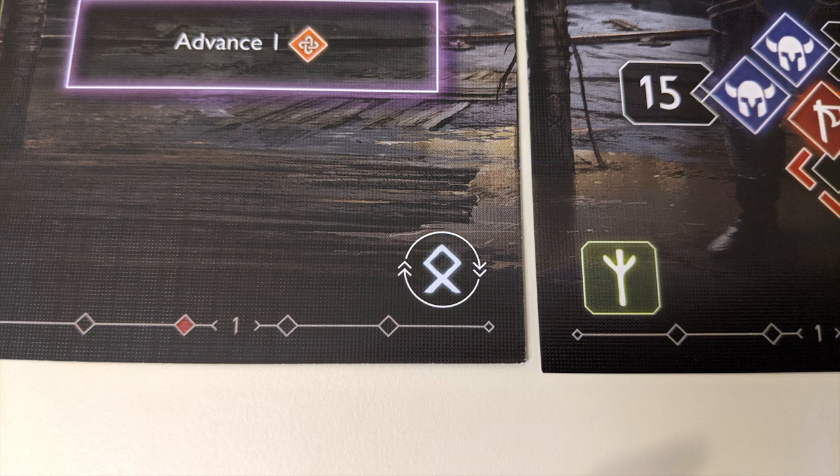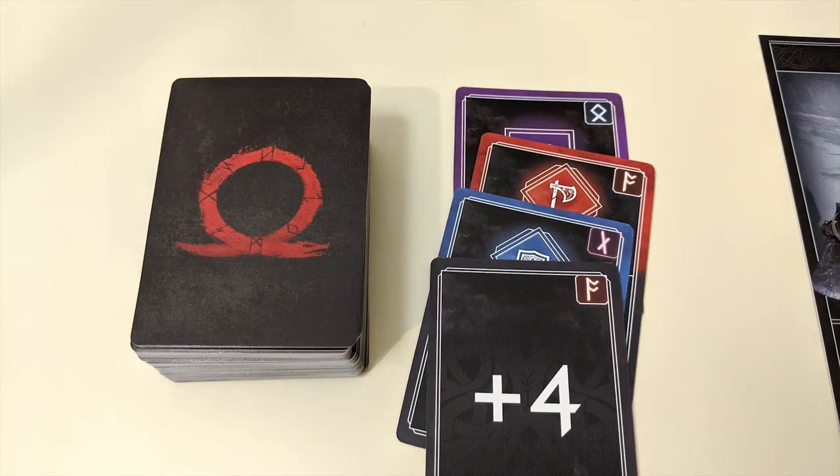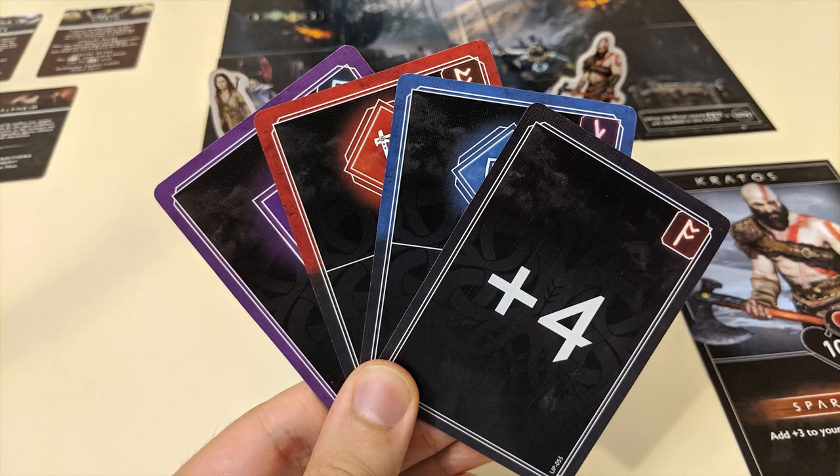Not all runes cause enemies to attack when activated — read the scene cards when the time comes and they should tell you what to do. Once all players have taken their turns and drawn scene activation cards, you'll draw one extra scene activation card and resolve it in the same way. Then all players discard any remaining cards in hand. Beginning with the start player and going in clockwise order, each player gets to take one of the scene activation cards drawn during the round and add it to their deck.